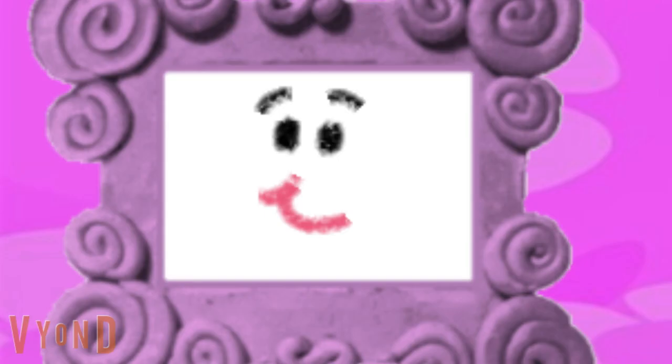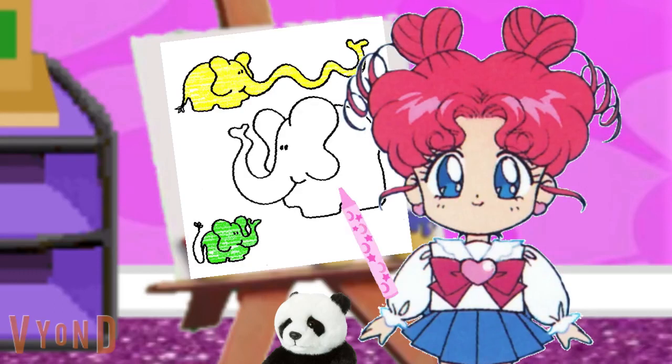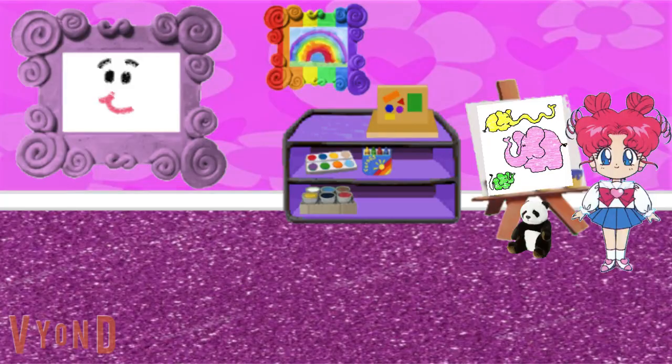You're almost done. The only elephant left is the big one. The color you need to give it is pink. Alright, one pink elephant. There, one pink elephant. This elephant picture is complete. Great coloring. Wonderful job. That's a beautiful elephant picture.